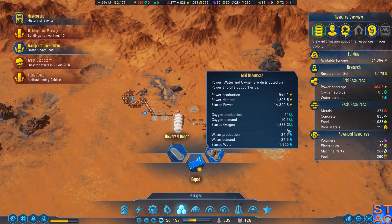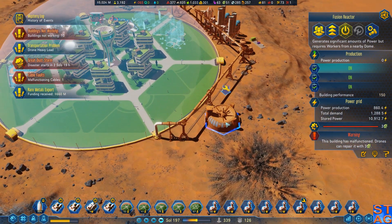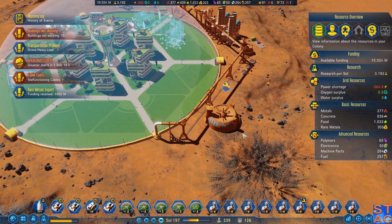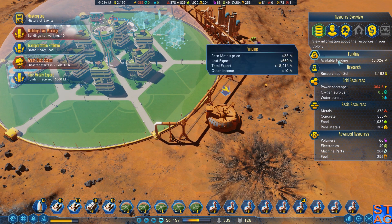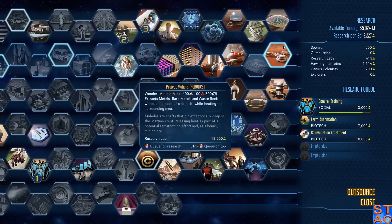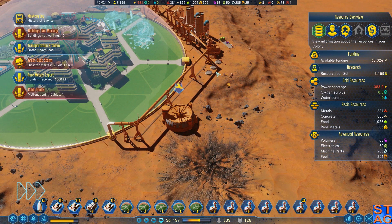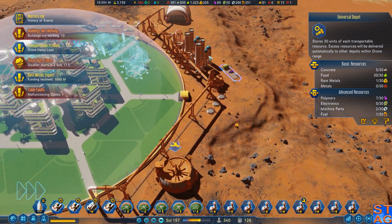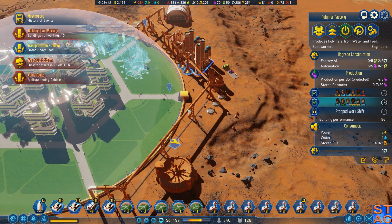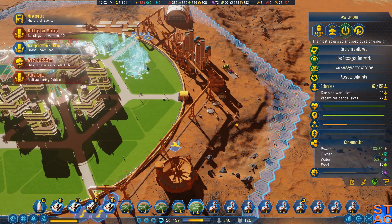I've got a massive power shortage going right now. I do have a dust storm coming in that's going to increase our power load, but getting this fixed is kind of a necessity at the moment. I've got plenty of money available. I don't really want to fill up a rocket with just a boatload of electronics — I need to start making these Mars-side.